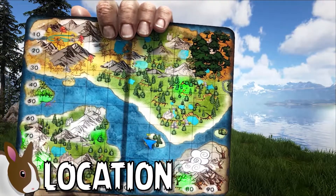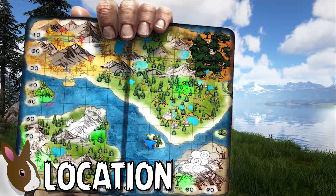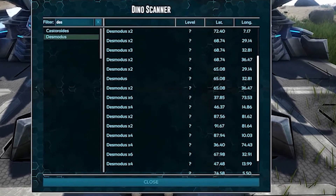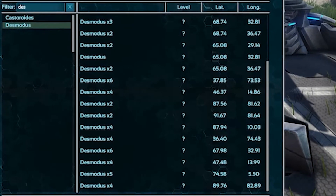Desmodos can only be located within the various cavern systems of the Ark Fjordur DLC map. Using an S-Plus Tech transmitter, I was able to scan and locate all of the available Desmodos spawns on the map. Keep in mind that these coordinates are located inside of caves and may not accurately reflect where they're actually located.